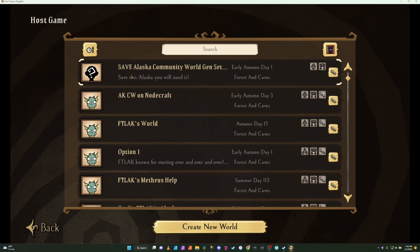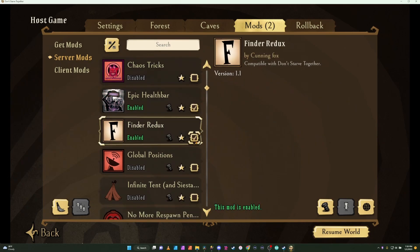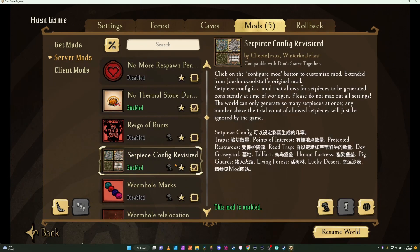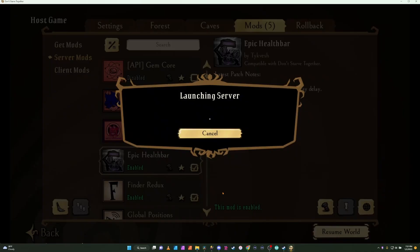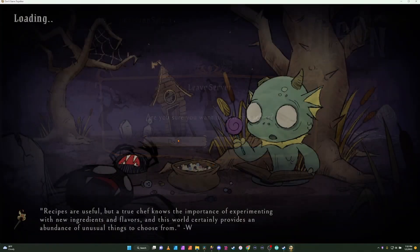There are a couple of ways that you can do this. You can go back into your same Community World that you had and select the mods that you want. For this one, I'm just going to keep a couple of mods that I really like. I am going to do Set Piece Config — I do want the Reed Trap, that's the only one I really want. So I'm going to hit Apply. Remember that you need to configure these if you're making changes to them. Hit Apply, resume the world. Now that we've gotten back to this screen, it saved those settings for us. So we're going to exit out.